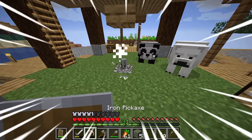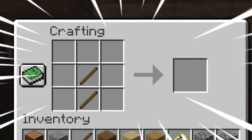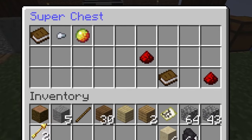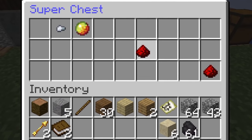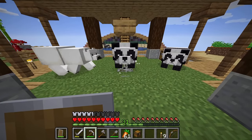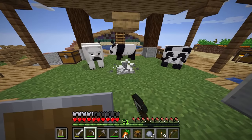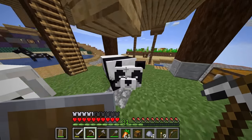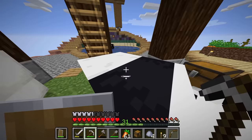We've got another panda, and also a super chest with spectral arrows and a couple of books. I'm kind of scared of the evokers — kind of terrified of those from the last episode.